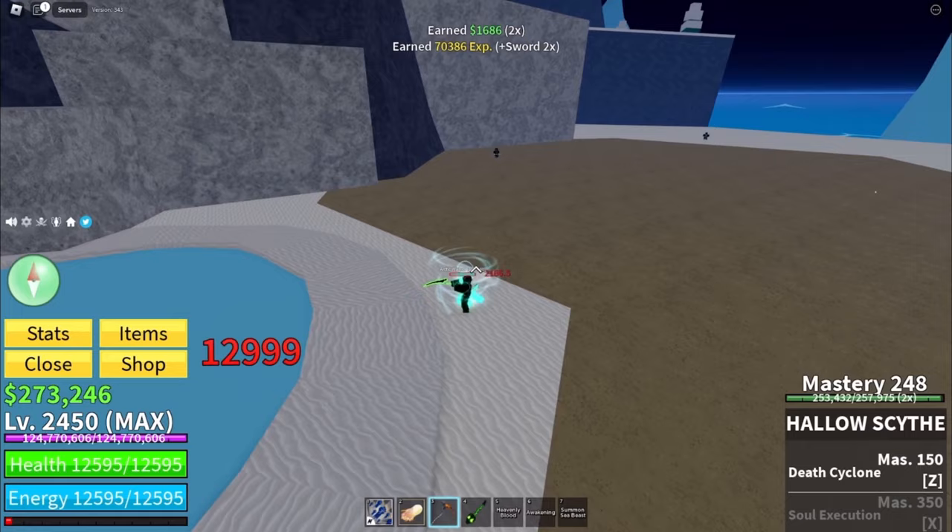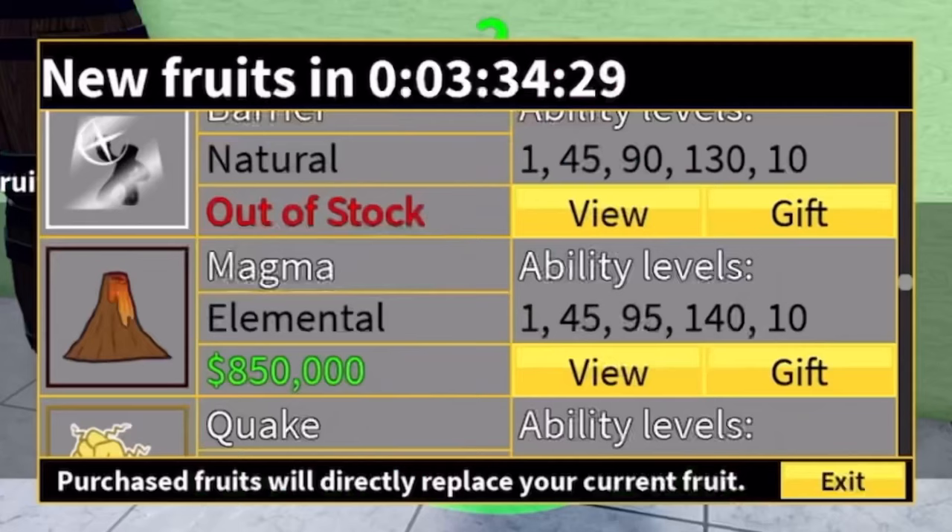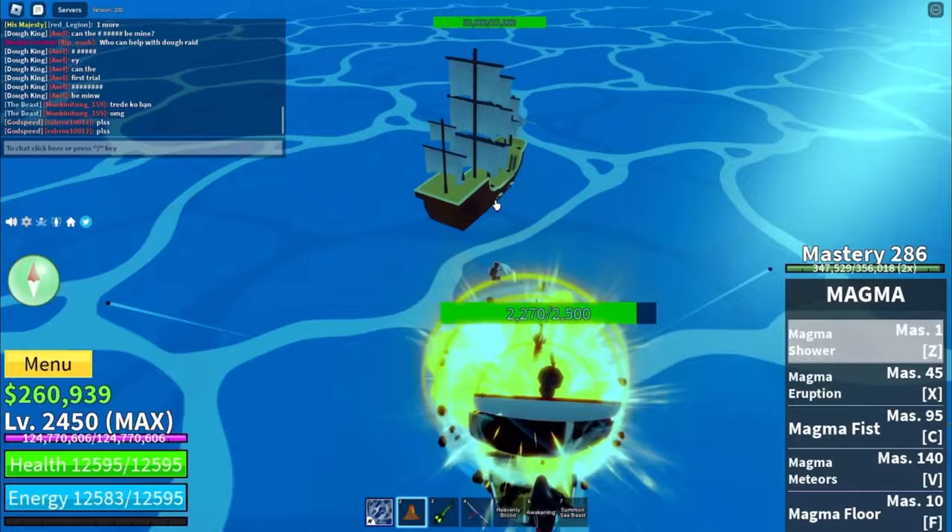The third tip is the quickest way to beat ship raids. The quickest way would be the magma fruit because out of all the Blox Fruits, the magma fruit does the most damage. Look at how much damage I'm doing to this NPC with just one magma attack.